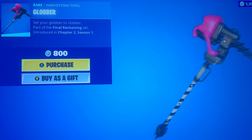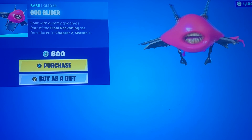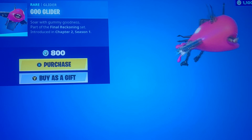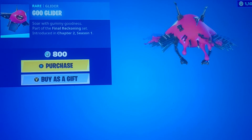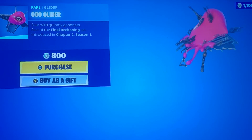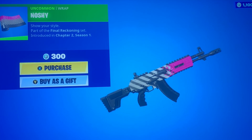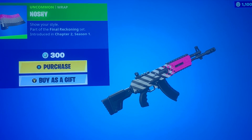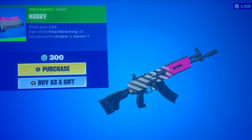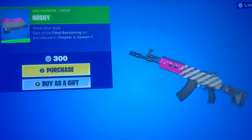He has the Globber pickaxe and the Goo glider — very unique, a little bit of a meme-type skin style. This kind of reminds me of the little fences from Haunted Hills; it looks like that's what he's wrapped up in. And we have the Nashi gun wrap — it's got black and white with little pink splotches, or really a giant glob of pink ooze.